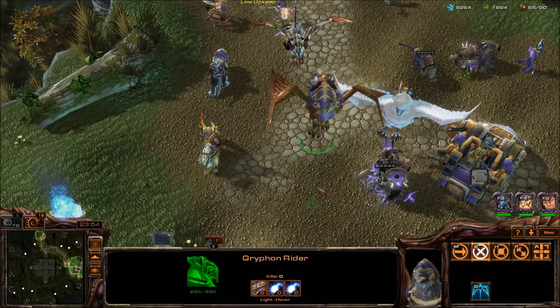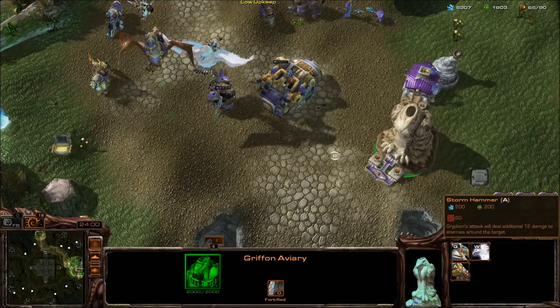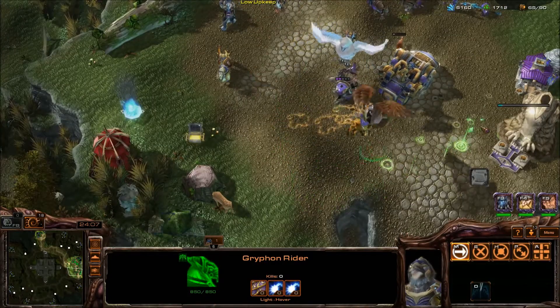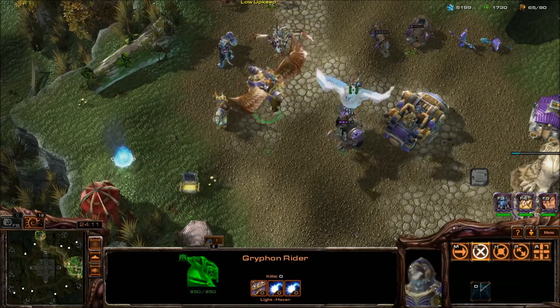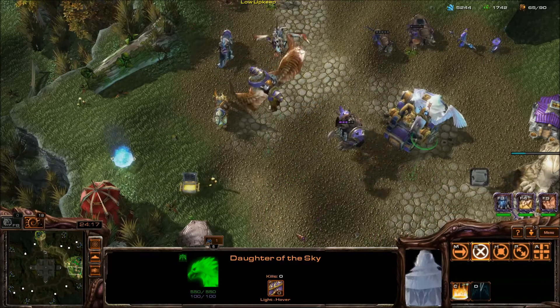You also have the Griffin Rider — these do a lot of damage and are frankly fantastic. They have an upgrade in the Griffin Avery: Storm Hammers, which adds 12 additional AoE damage. They also come with the Dash ability, letting them move very fast, and are generally great tier 3 units.